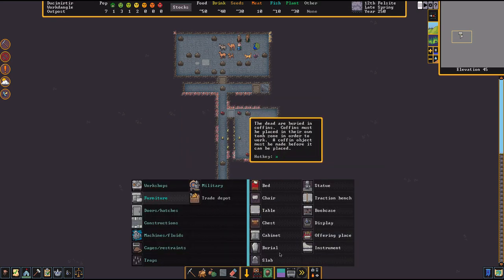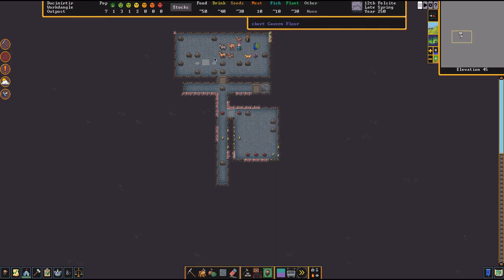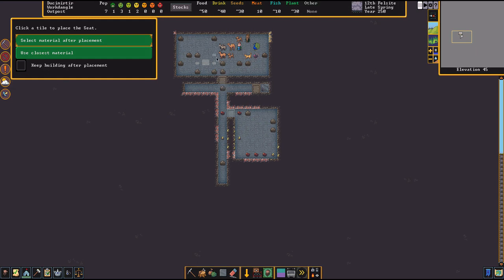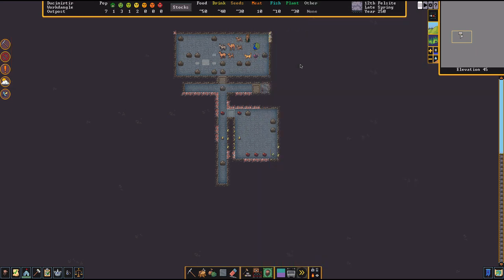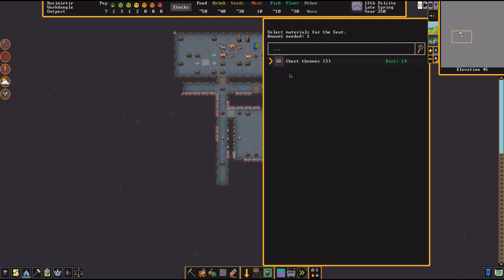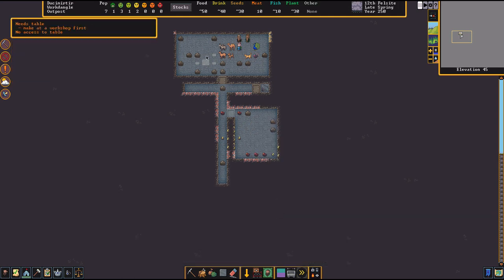For hotkeys, you need to be in the build menu — press B for build, then F for furniture, then R to place. So B-F-R. You just need to memorize the key combinations in this game — once you get them down you'll be good. Place all your chairs and make more beds and tables at the woodworking workshop.